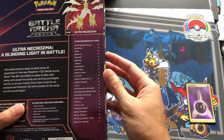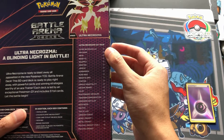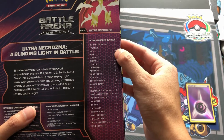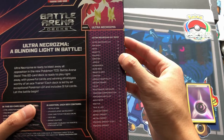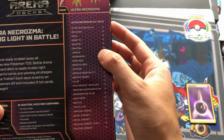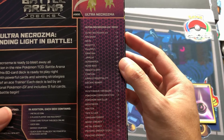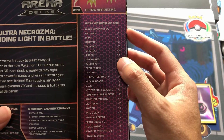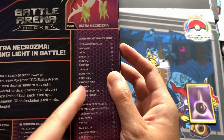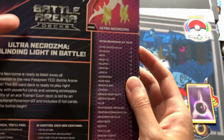It comes with two Altered Crozma GX cards, which are around 10 to 15 bucks. It comes with three Malamars, two Bennetts, two Shuppets, two Giratinas, two Giratinas with Distortion Door — this is pretty much like a Malamar deck. It gives you most of the pieces. It gives you two Jirachis — that's huge. Before this reprint, each Jirachi was like 40, 45, 50 bucks.